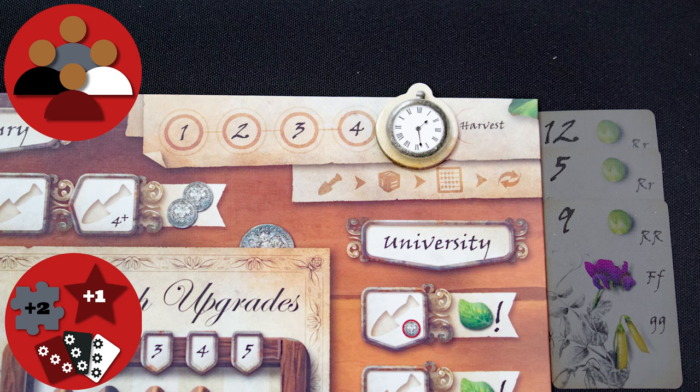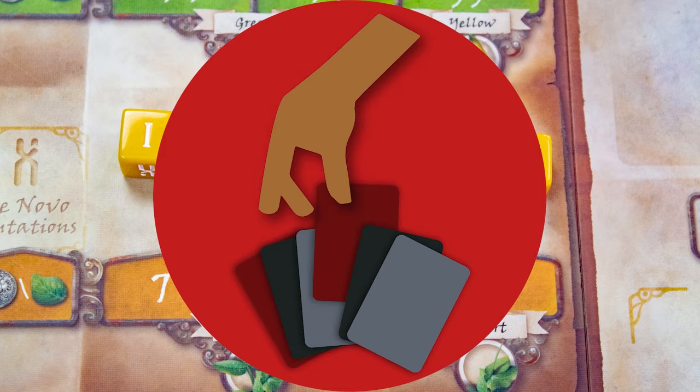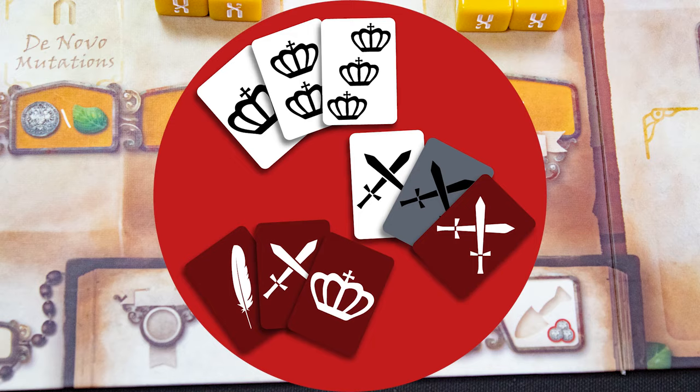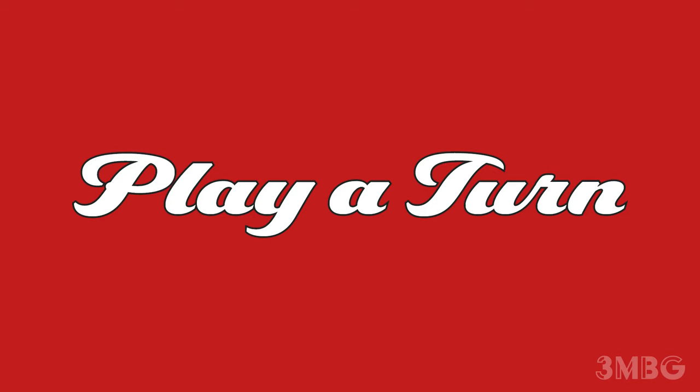The winner is the player with the most points at that time. You gain these by validating plants and collecting sets. Worker placement: you'll place workers in spaces to claim the associated benefits. Drafting: you'll draft dice and cards from the main board. Set collection: you'll claim research goals to get set bonuses.